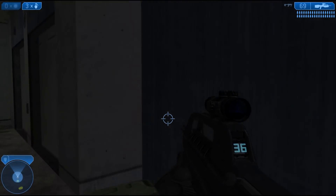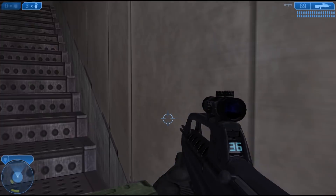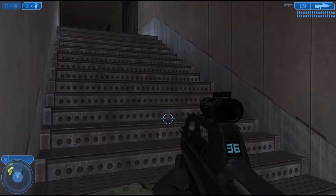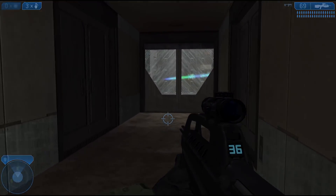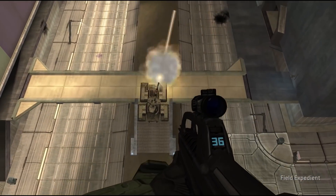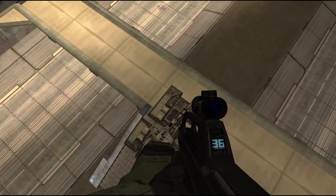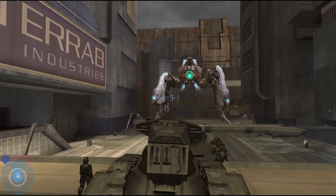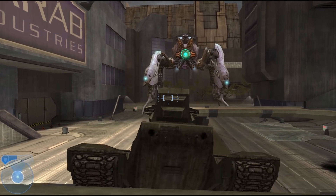I get to the area where the tank is and jump out to save it. I'm still figuring out the controls because we're using Halo 2 PC here. I get into the tank and just as the Scarab approaches, it looks like it's about to fire on the tank — and it just stops.